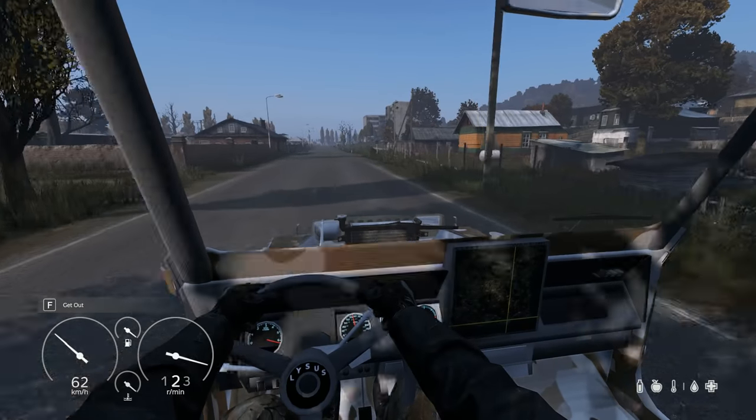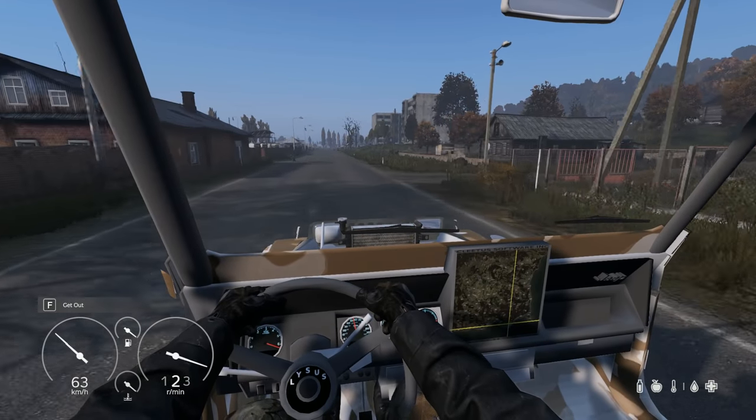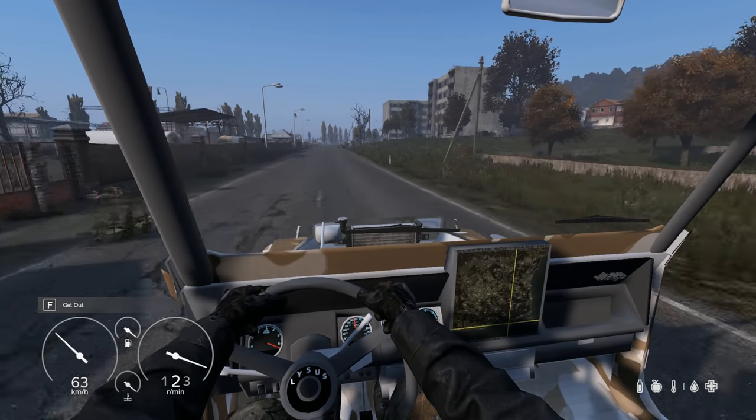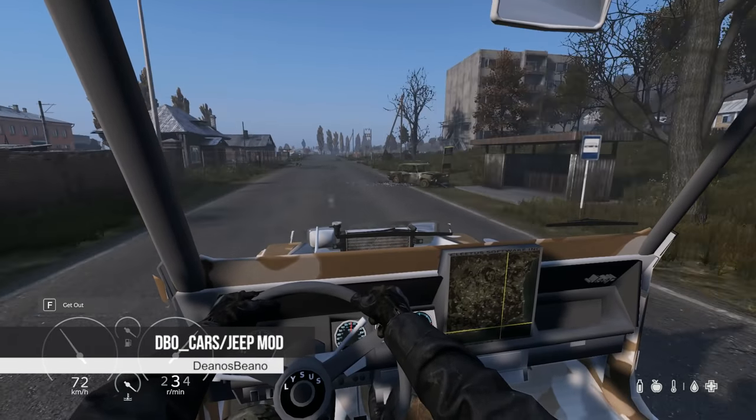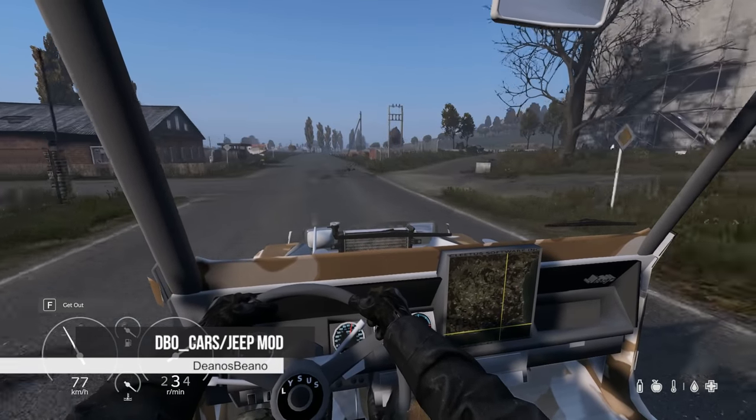All mods of course will be linked in the description below — give them a try yourselves or use them on your servers. We're going to start off with one of my favorites: Dino's Bino, who creates some amazing and unique mods, and he started pumping out some new vehicles. His first vehicle out on the workshop is this Jeep.